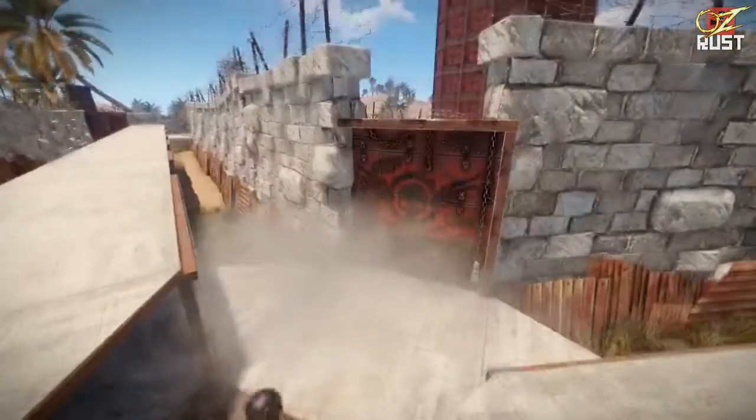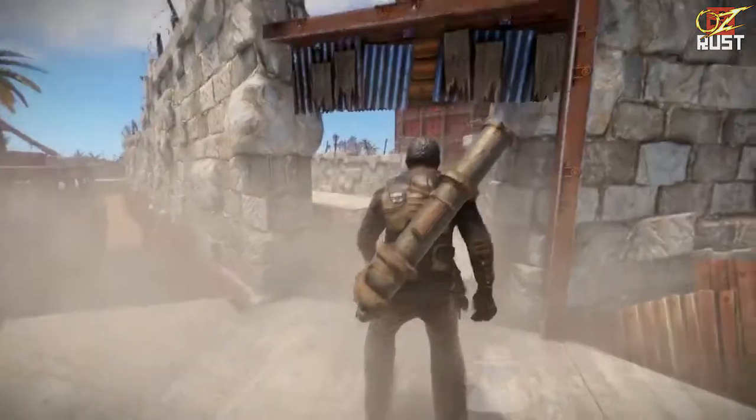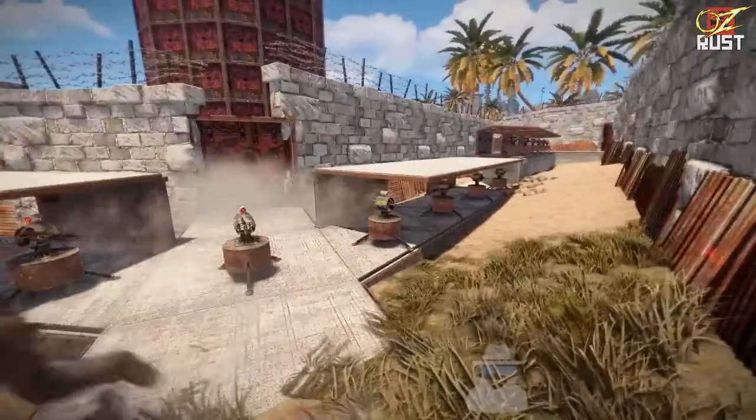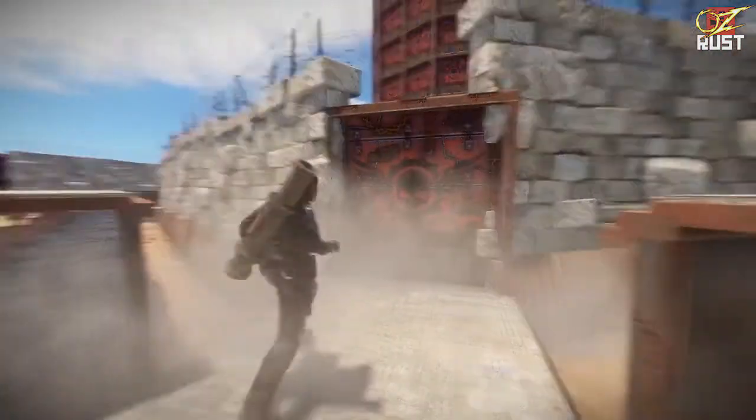And then you move through another layer — high stone walls — so it makes laddering a bit harder. So they have to literally blow through. And then again? And then again, yes, if they do decide to blow through they will have to.